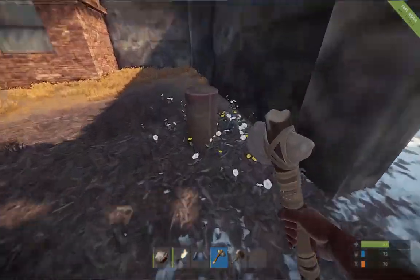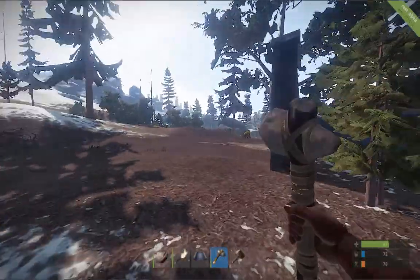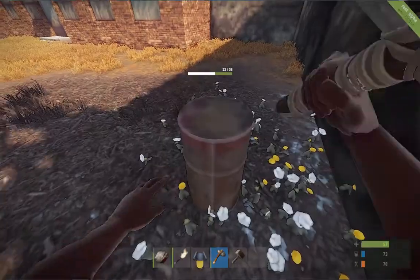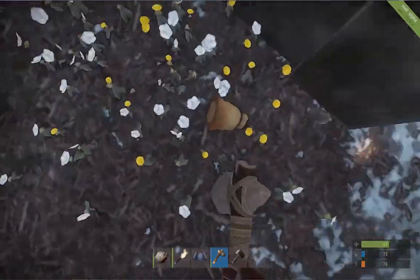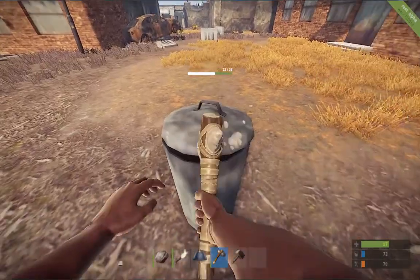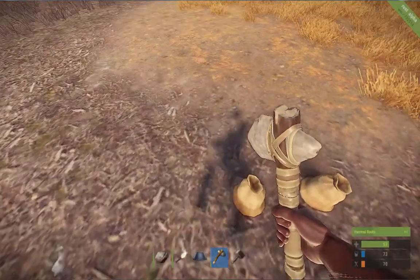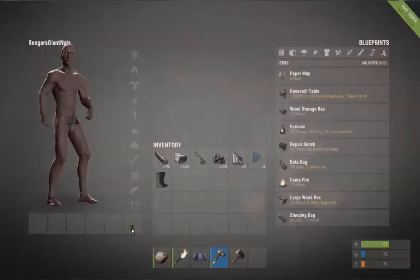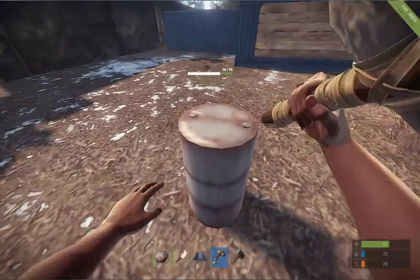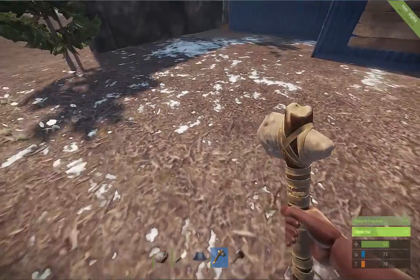You'll come across these barrels - barrels aren't just limited to rad towns or airports, you'll find them pretty much anywhere, but these are the best place to find them. If you smack these, they'll give you blueprint fragments. This one gives you building plan, hazmat boots. Hazmat boots offer you radiation protection.